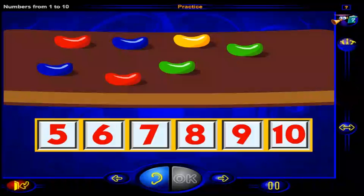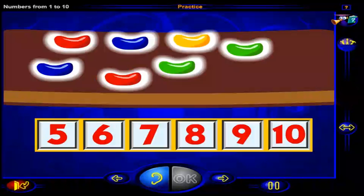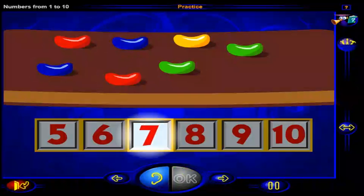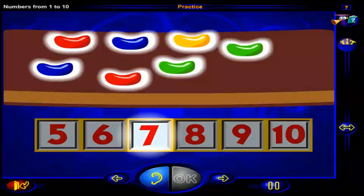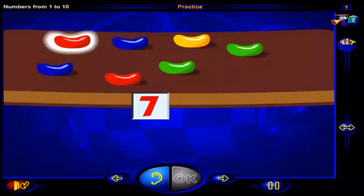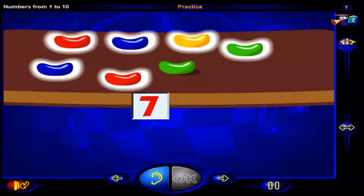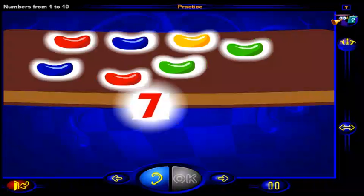Click on a number to show how many jelly beans there are. When you're done, click OK. There are seven jelly beans. One, two, three, four, five, six, seven jelly beans. And this is the number seven.